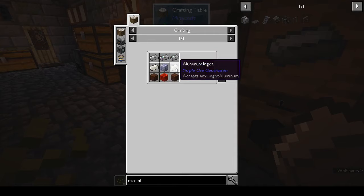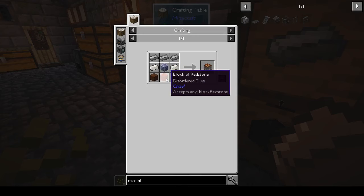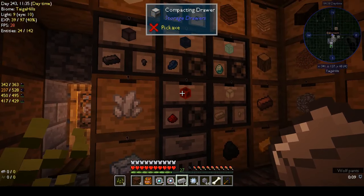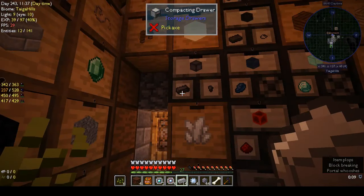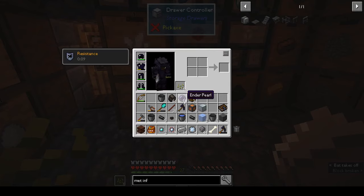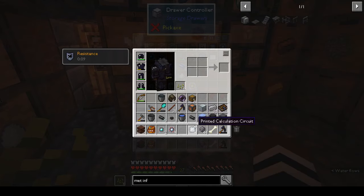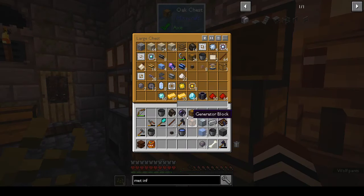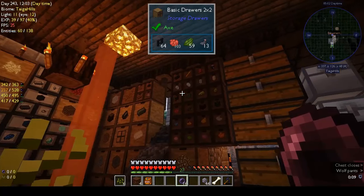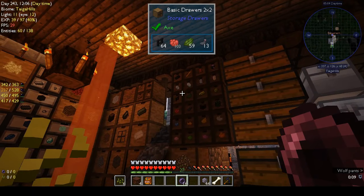For the HV capacitor we need steel on top, aluminium, block of lead, redstone — you want a block of redstone. Actually, let's get rid of some of this stuff. This is the other type of steel — get rid of some of these cables. I thought I had a thing for ender pearls but obviously not.